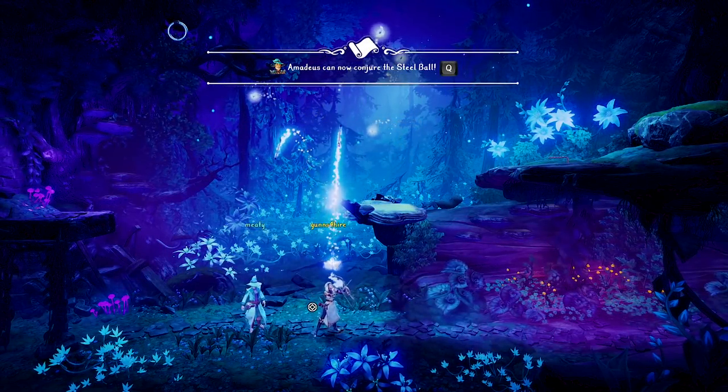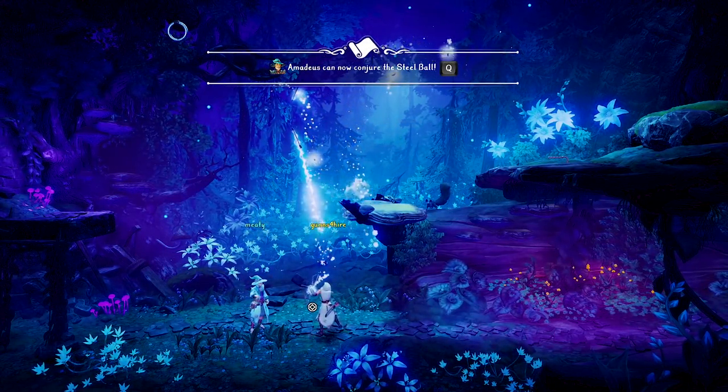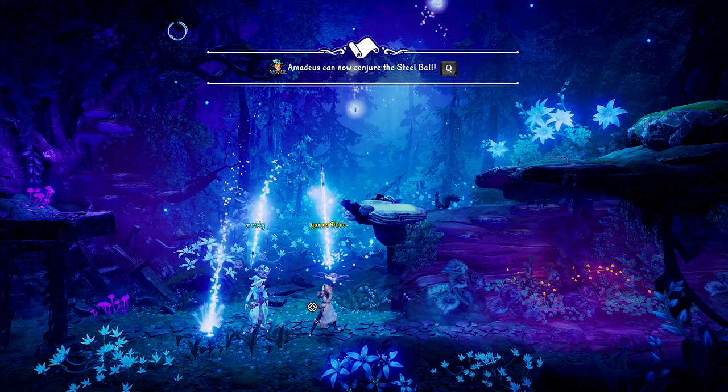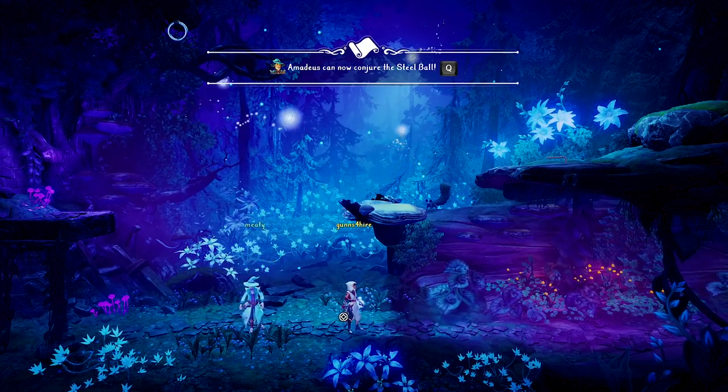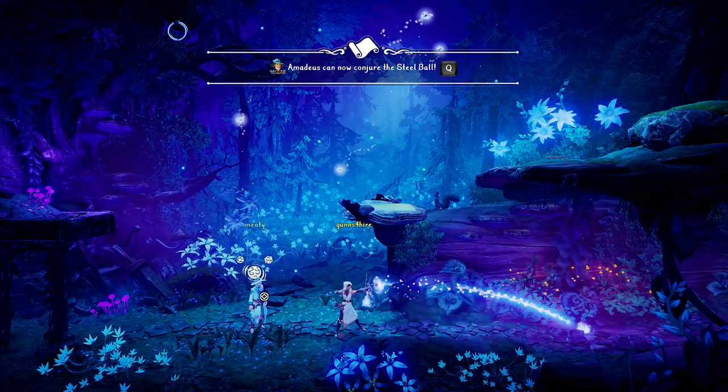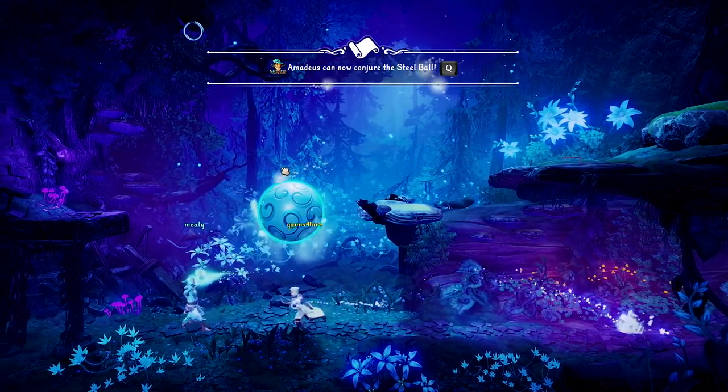All right you guys, welcome back, trying four. We got ourselves some new upgrades. I got Amadeus, I can conjure the square, a bouncy ball, and a steel ball, and you've got quick draw on your arrows, right? Yeah, except I don't know if it's that quick. This is a bouncy ball, watch this.